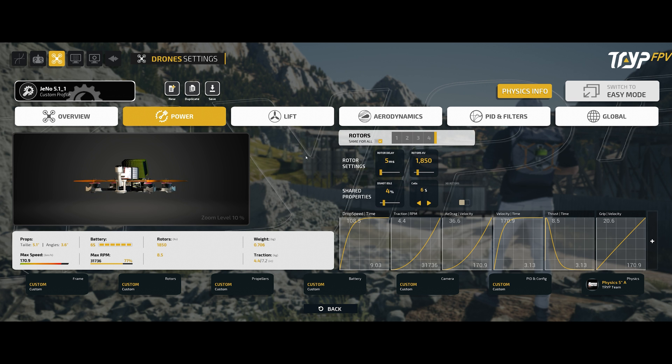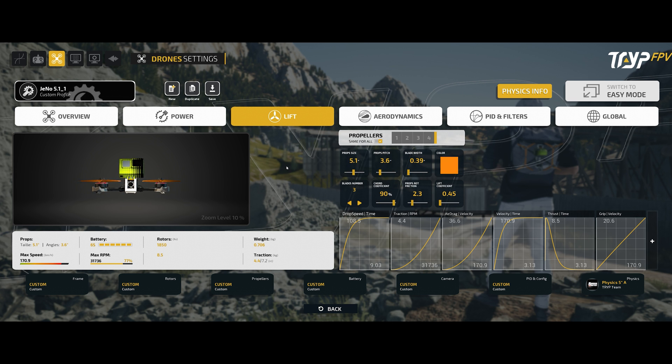The next thing here are the engines, where you can set the KV and the number of cells you are using on your battery. I don't touch these at all — they are working just fine. For propellers I'm using 5.1 inch, 3.6 pitch, and a blade width of 0.39. If you are using three, four, or five blades you can adjust the number of blades here, though it will not reflect in the preview window.